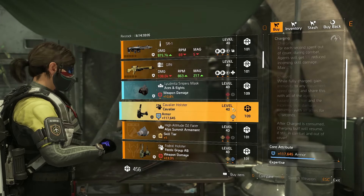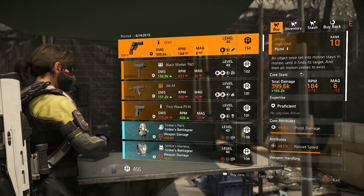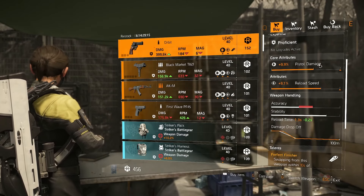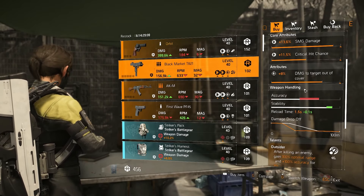DZ East is trash — there's a Nightwatcher again, an Acosta's mask, a Cavalier holster, and a whole bunch of trash. Let's move on. DZ Safe doesn't get much better, but there's an Orbit — so if you haven't got one, pick one up. It has damage to targets out of cover on it, needs a bit of optimization, but it's a really good pistol to have in your inventory.